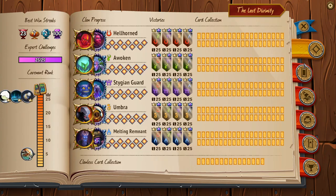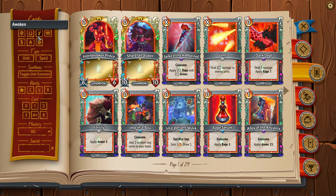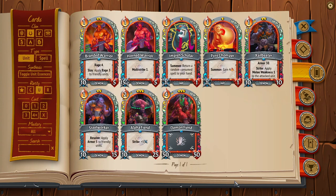My next tip — number 9 — is to draft fewer units when you're learning, and then when you're really good at the game, draft more units. Think about this in terms of skill level. When you're first playing the game, you probably don't understand draw priority, what you're looking for, how to scale, or what scaling even is. So you're going to draft a lot of units.